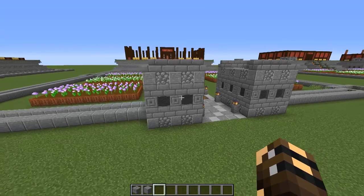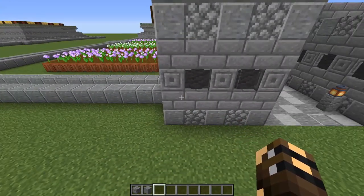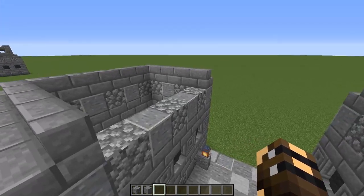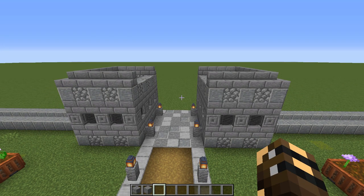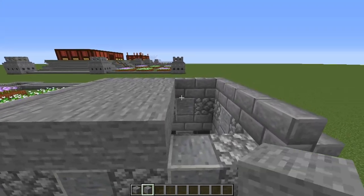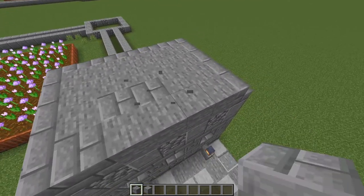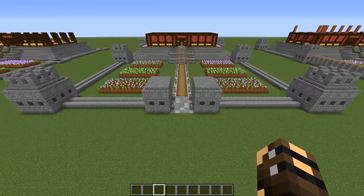Now we're going to turn our attention to the front gate. It's exactly the same structure as the towers, just a slightly different shape. Build up the same levels; the only difference is that when you get to the stone brick stairs at the top, run them all the way around but leave the two middle walls bare. Once built, put in a little platform at the same height as those top stairs. Build it all the way across using plain stone, then mix in a bunch of stone bricks randomly.